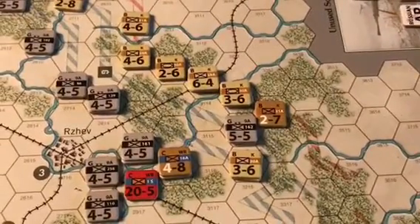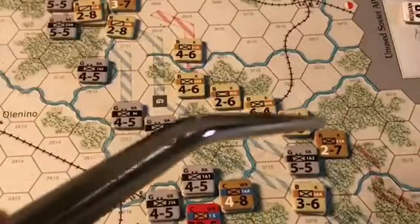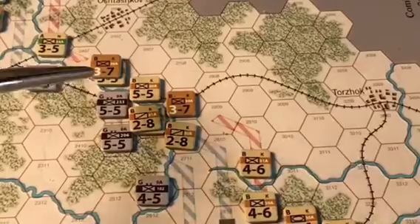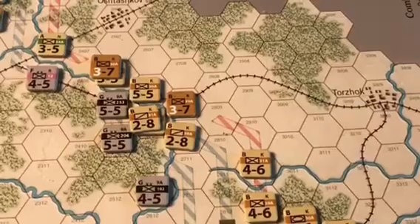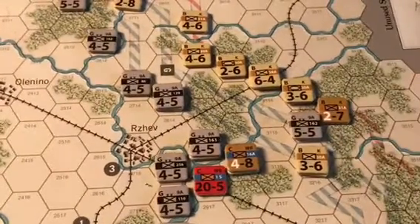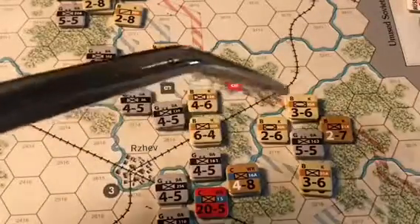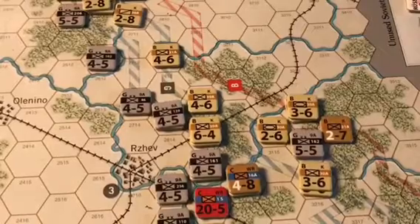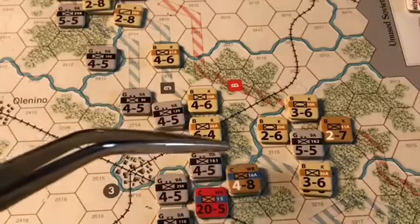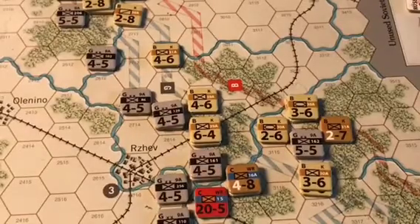The Kalining front units before movement form two groups: one geared toward the capture of Rezev and the other holding the line, crossing the river, and pushing the static units of the 9th Army from their original positions. After movement, the first group has enough force for a 2-to-1 attack against two surrounded German divisions in the woods. Kalining front units have also fallen from the north to complete the sealing of those units, allowing a concentric attack with WR front forces.